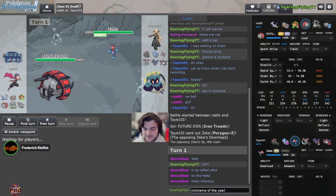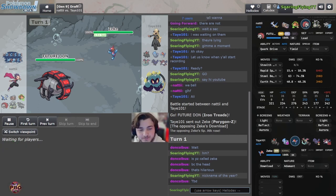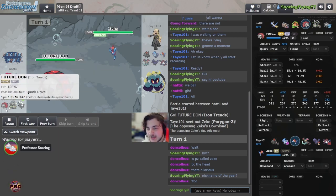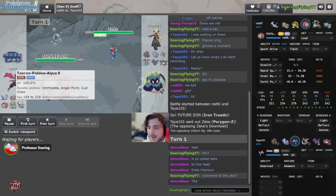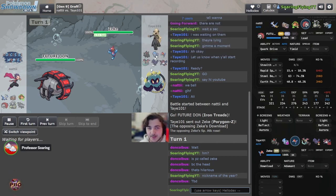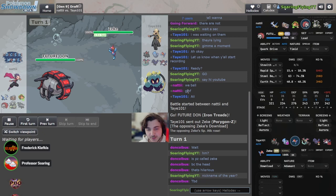I really expect Corviknight or Hisuian Samurott here — nothing else. You can go hard or hold if you're feeling bold. Looking at the Kingston team now: Dragapult, Hasu-Samurott, Corviknight core — not bad per se, but among all the other teams it might look a bit weaker. Personal preference I guess.